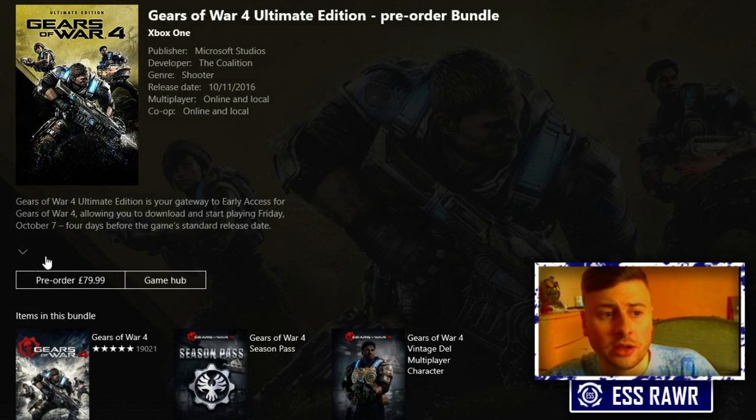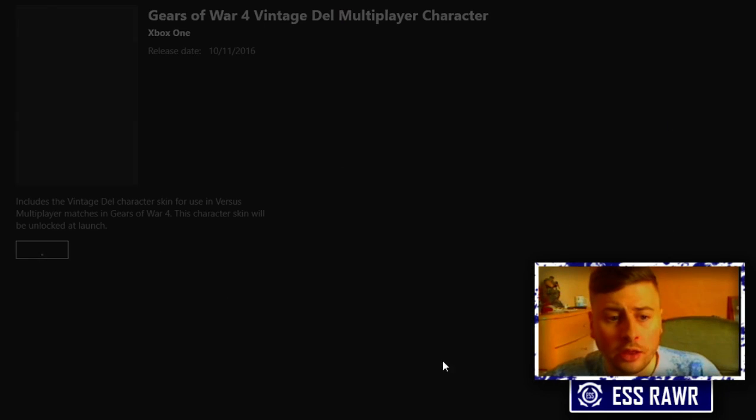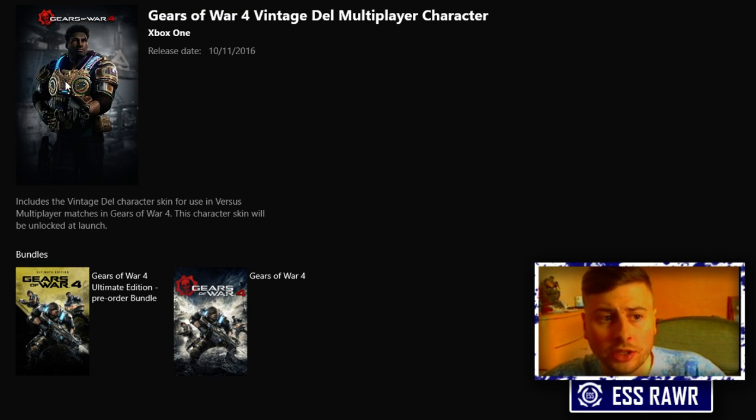As you can see here, this is available for pre-order right now. This is the Vintage Dell weapon skin — we've all got the Vintage Kate one already if you played the beta and got to level 20. With this pre-order we're going to be getting the Vintage Dell, and you'll also get the Vintage JD as well.